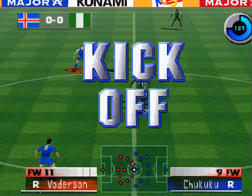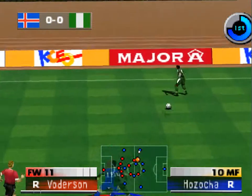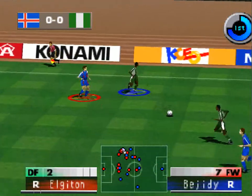Here we go, the game gets underway. The team occupying the end on the right of your screen will be Nigeria. The team occupying the end on the left of your screen will be Iceland.